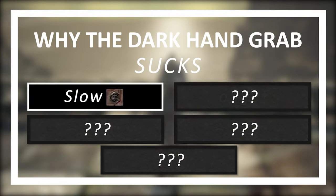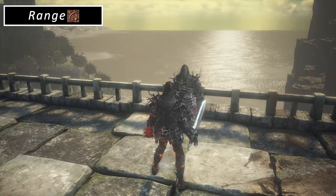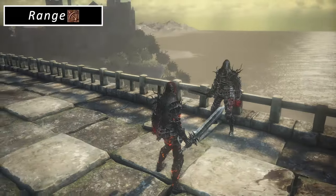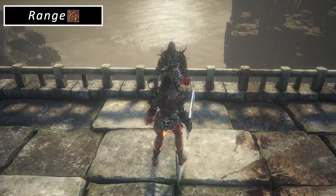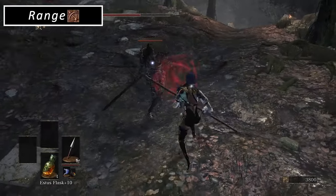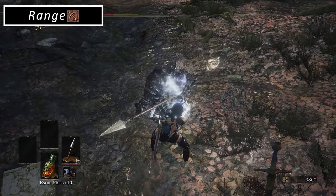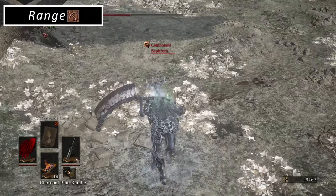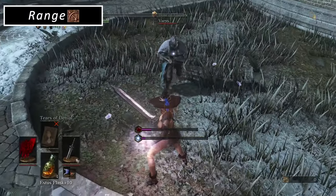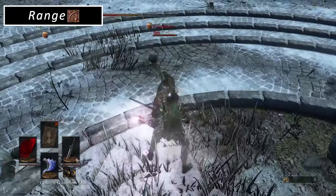Number 2: No range. The attack barely takes you forward, and the grab barely reaches your arm forward. It sadly looks and feels pathetic in comparison to, for example, the actual Darkwraith's grab. Your opponent needs to be stuck or staying in super close range, and even then you'll be throwing your arms up trying to process how the hell it didn't land.